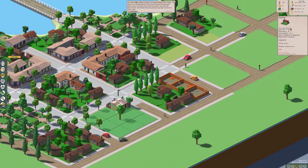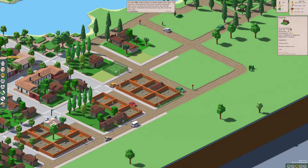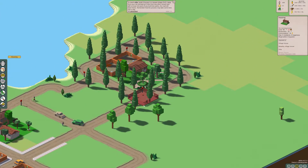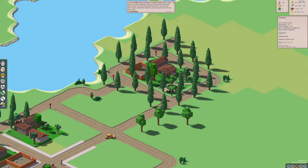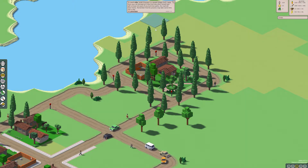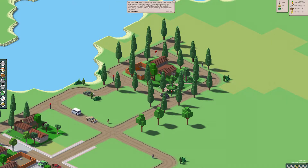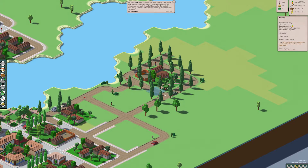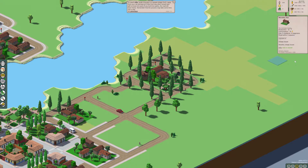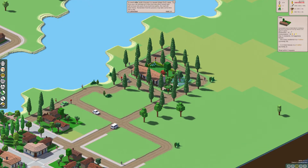I'll come check back in a minute. Maybe it'll build a villa when it builds that one house — this is a two-by-two square. Oh okay, I just have to manually put it in. I see.